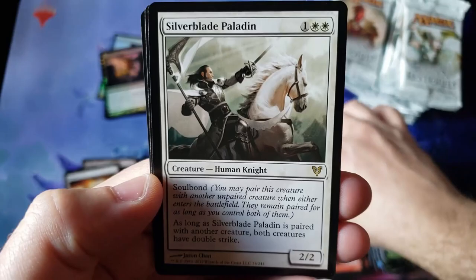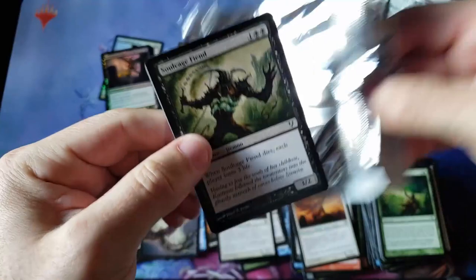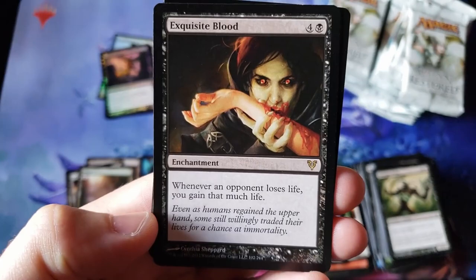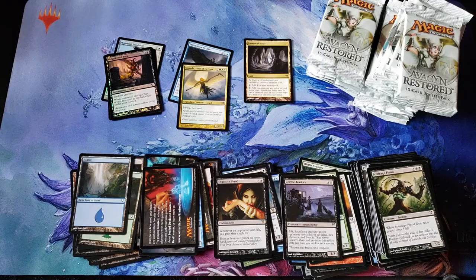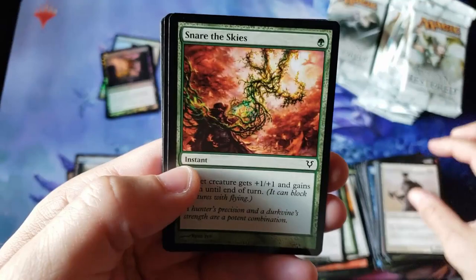Amazing pull, everybody. Treacherous Pit Dweller — creepy undying demon. Silver Blade Paladin with the old Soulbound. Corpse Trader, Wolf Air, Avenger, Guardian, and Exquisite Blood — another one of the best rares in the set. Man, we are hitting everything today, ladies and gentlemen. That is Cavern and Exquisite Blood. Two medium Mythics though — Mythics could be a little better. Maybe Avacyn herself could show up. But hey, we got Cavern, we got Exquisite Blood, we even have that $10 land — we're doing pretty good here.